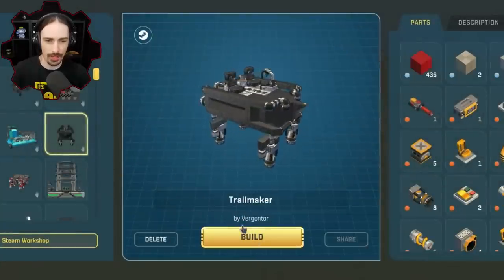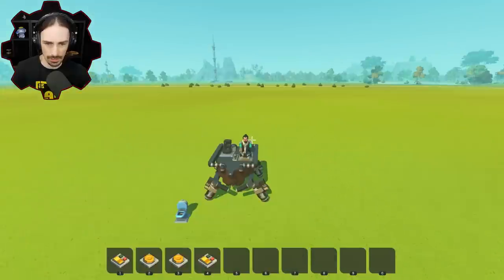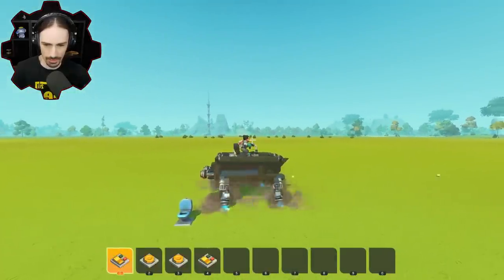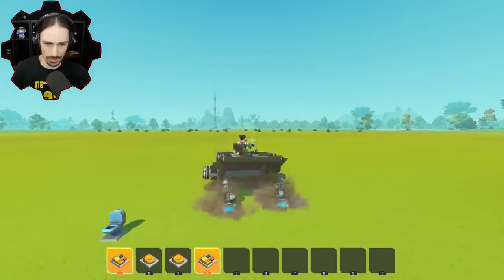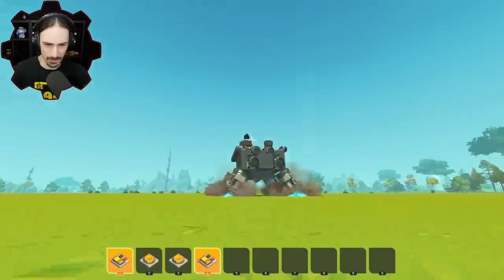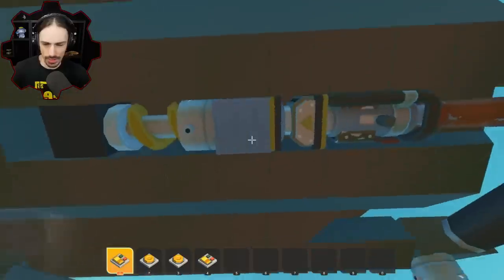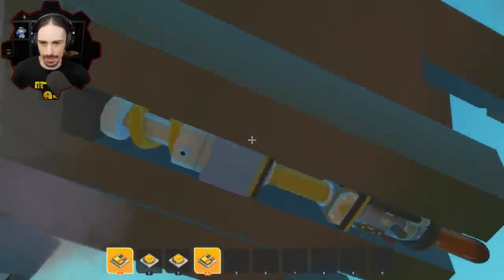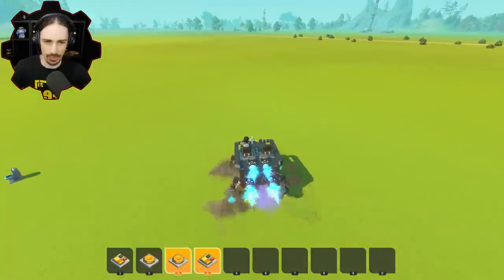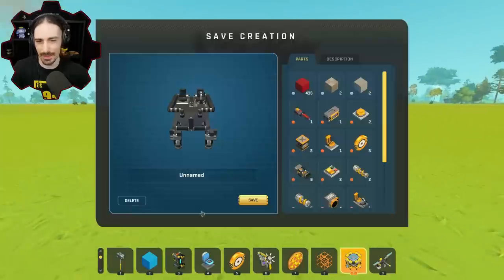Starting off with the very first one — the Trail Maker by Virgontor. Why is this thing called a trail maker? I think it has suspension glitch turning. Why is this called a trail maker? I'm so confused. There's something happening when I press a button — one of the buttons just makes this piston go crazy. It's like a self-jackhammer machine. Is it just to make the sound? We're off to a great start. Does this bring you back, does this make you feel like you're in Trail Makers? I'm not feeling it quite yet.